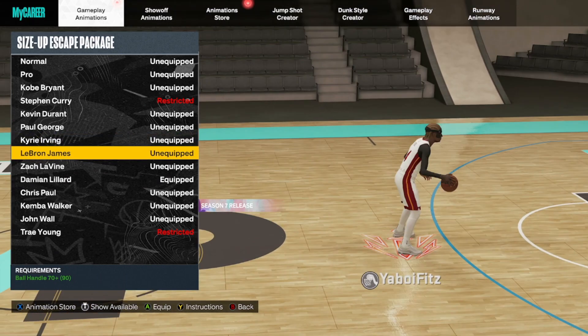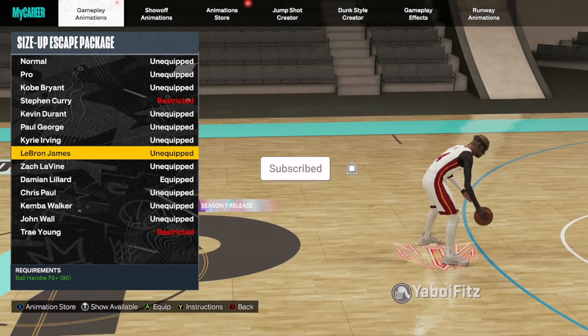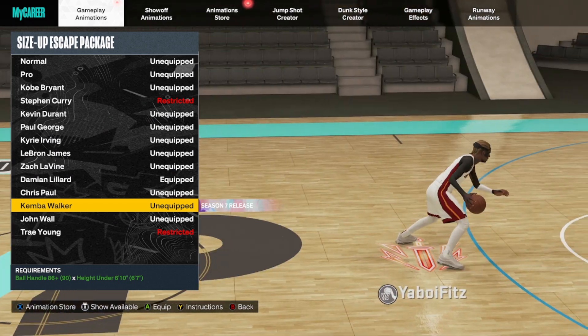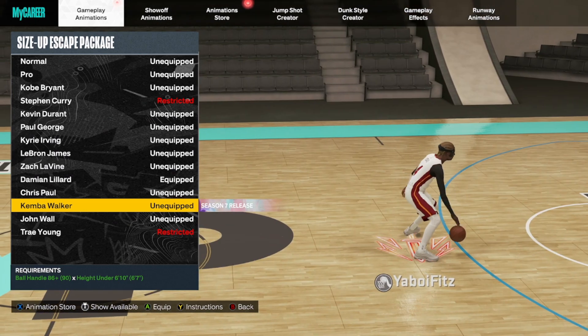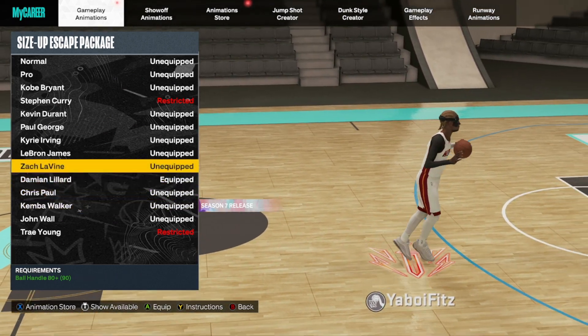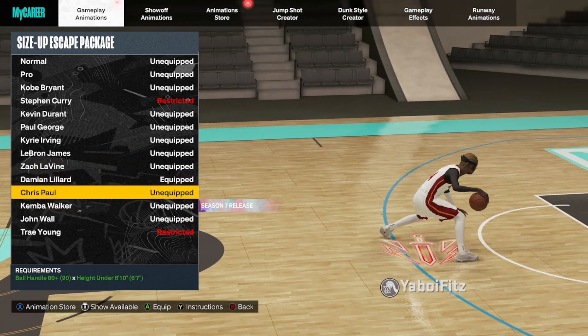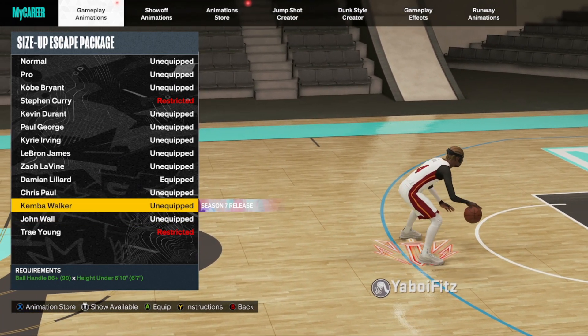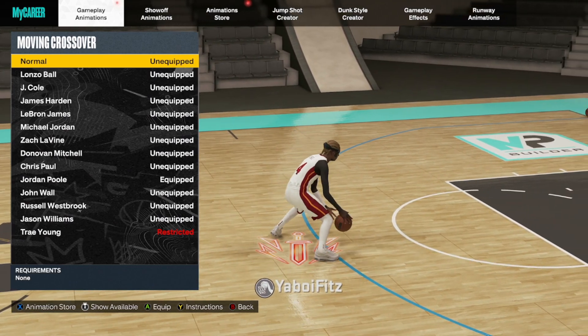The Curry slide is what makes Curry the most well-rounded escape package since it's one of the most overpowered moves in the game, but Lillard's crabs are better in my opinion. You can also go with Kyrie or LeBron if you have a lower rating — LeBron is really good for the hot back. Paul George is decent, Kemba Walker is a new option for 6'8" or 6'9" builds, and John Wall is really good for crabs.